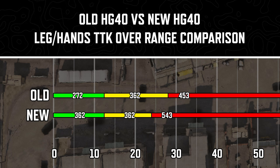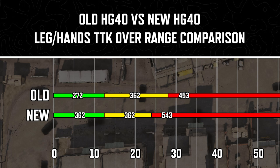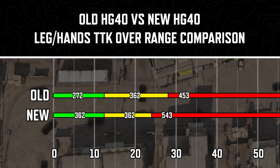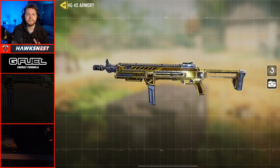The 272 millisecond TTK before was solid, but now the 362 millisecond time to kill at close range is really bad. At mid range you're probably going to have about the same performance, and at longer ranges you will take one more shot to kill about 95% of the time.